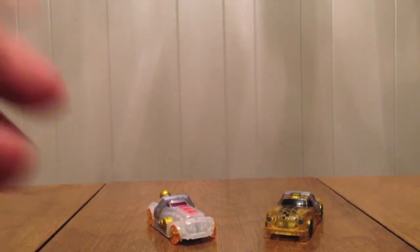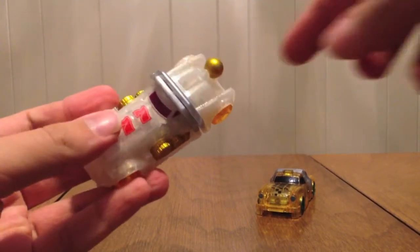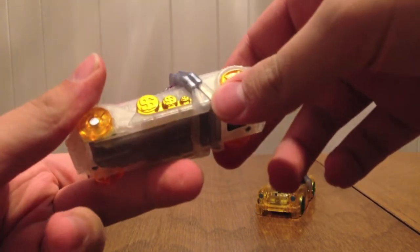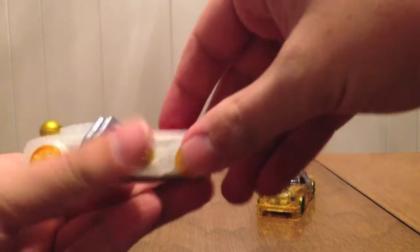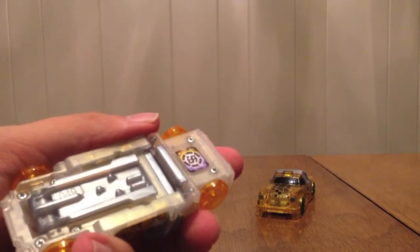Here we have the two cars in the set. On the left is Dream Vegas and on the right is Dimension Cab. Taking a look at Dream Vegas, it basically looks like a slot machine. We've got the lever right here, we've got the sevens, we've got the money — the little coins — and that's also its logo. On the bottom you see the money sign logo; it's number 049.